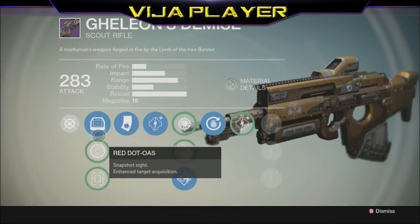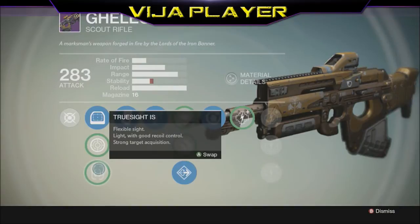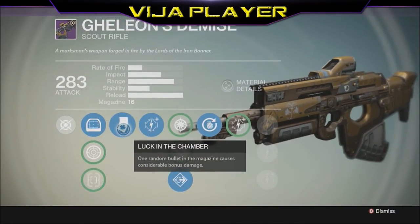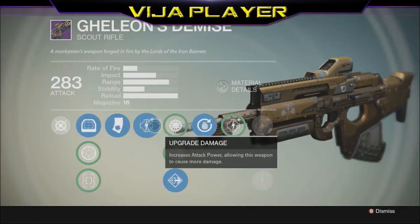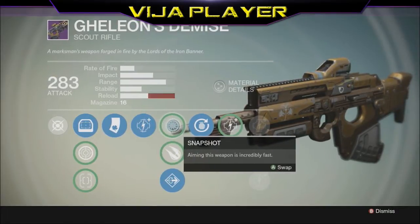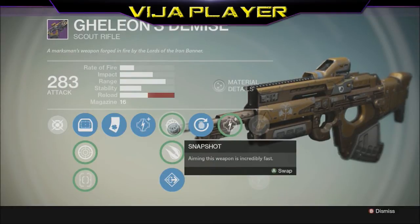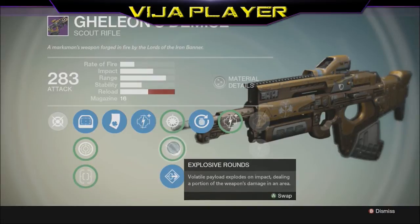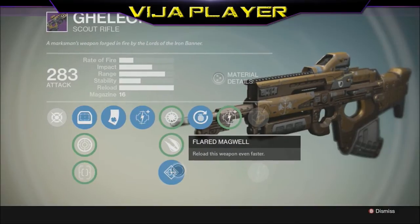Starting with the first perks — or scopes, I like to call them that. I prefer the top one because it's a red dot. Luck in the Chamber: one random bullet in the magazine causes considerable bonus damage — a great perk to have on any weapon. Snapshot is self-explanatory, brings up the sights real quick. Explosive Rounds: the volatile payload explodes on impact dealing area damage — only good for PvE.